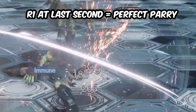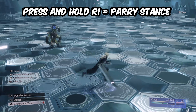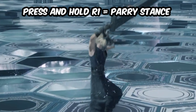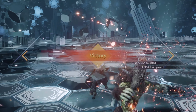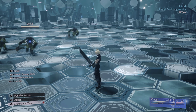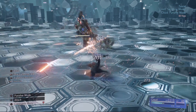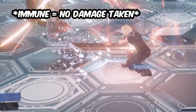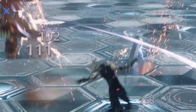There are two different ways to perform these parries. First, hold R1 if you know an enemy is going to do a melee attack — you'll still parry them but take slight damage. The other way is to press triangle just before an enemy hits you. You'll see a white cloud or mist around Cloud, and if timed perfectly you'll see the word 'immune,' meaning you performed a perfect parry — Cloud will then do two counter-attacks instead of one.